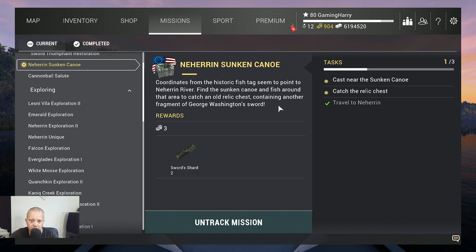Hello guys, welcome to the next video. This time we travel to Neherin, near the sunken canoe. Cast near the sunken canoe, catch the relic chest, and when you do that you will get three coins and sword shard number two — a part of the sword that you need.